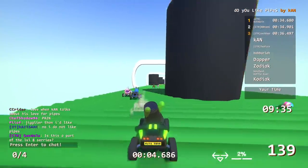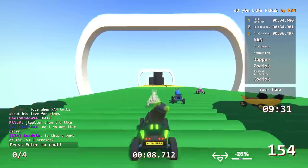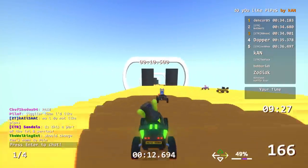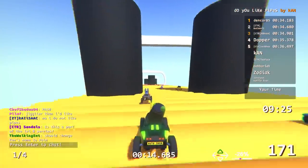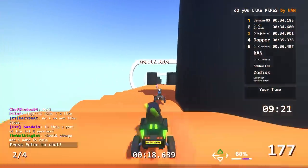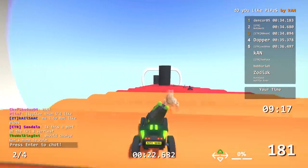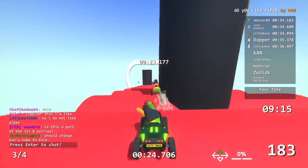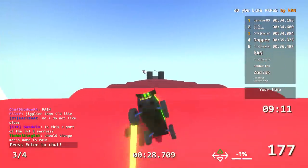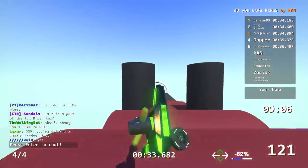The track was designed with a middle pipe and two outside pipes in each section. The end section originally had a third middle pipe but it was deleted because it seemed impossible to dodge. Now looking back, maybe players could have done it. The creator is getting so close — two wheels on a pipe — describing what it felt like trying to validate it: you get really close and just get disappointed every time.